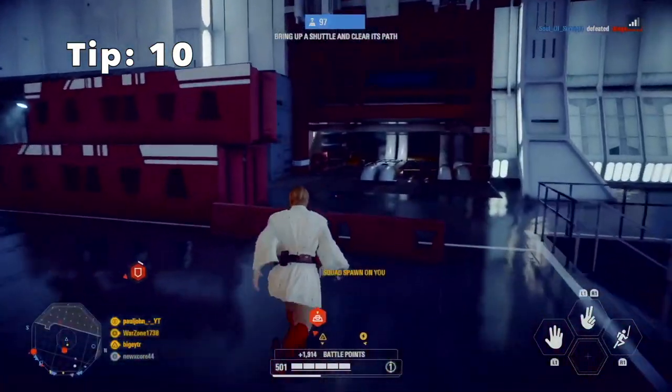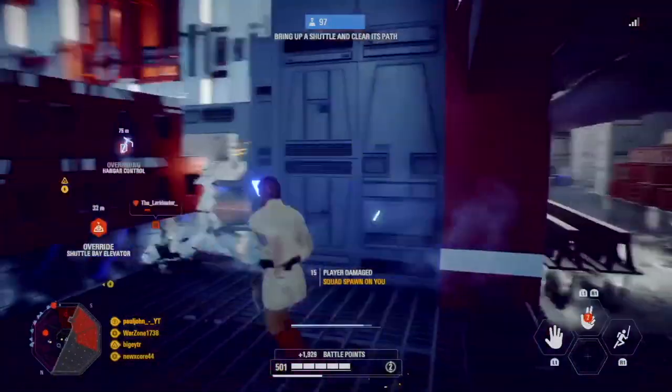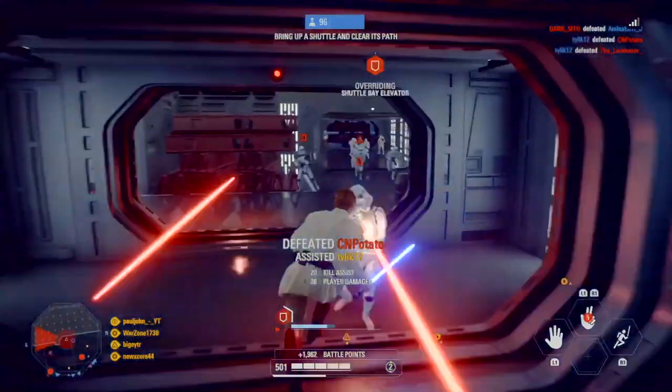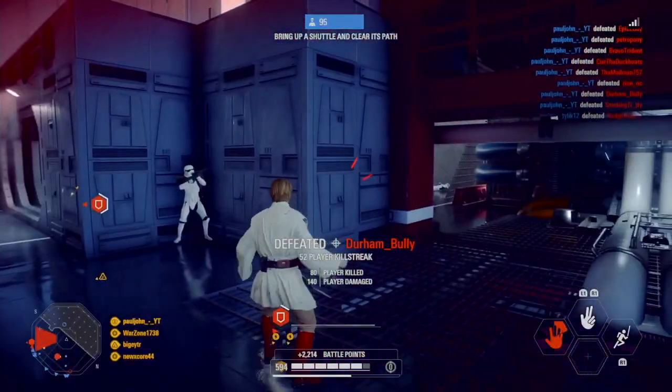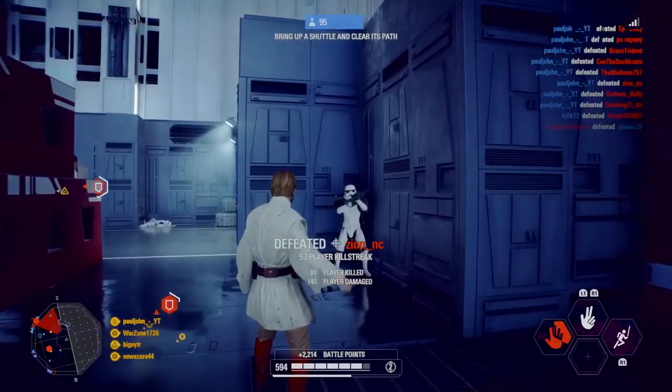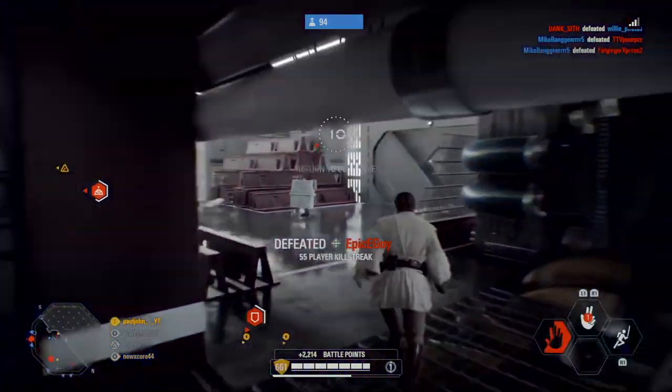Tip 10: Obi-Wan's force push is a really powerful ability. When you activate his force push, it will one-shot every trooper from full health except reinforcements or buffed troopers. The best hero star cards will be linked in the description.